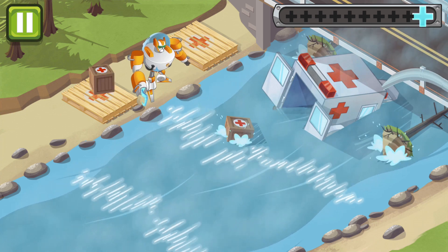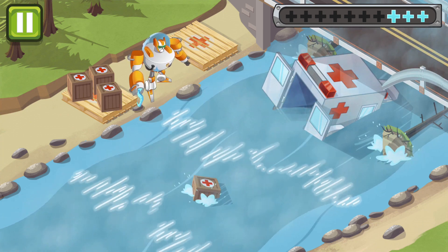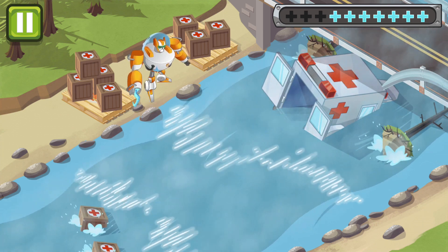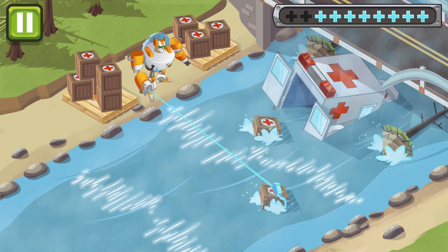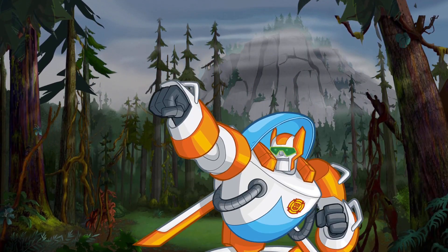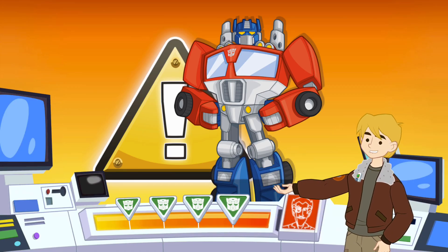Those were some cool rescues, guys! Good job! Slide the button up to change form. Okay, Blades, let's grab all those med crates for the hospital. Let's hurry, the hospital needs these supplies. There are still supplies to pick up. Great, there are still supplies to pick up. Thank you, Blades! This area is cleared of danger. Great work, guys! Let's go back to the firehouse! Safety tip: find a safe spot in every room with your family. If there's an earthquake, get to the closest one as fast as you can.